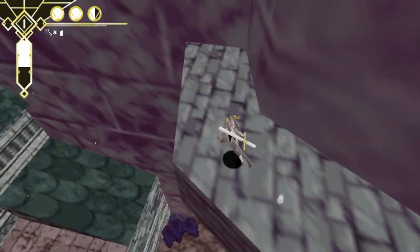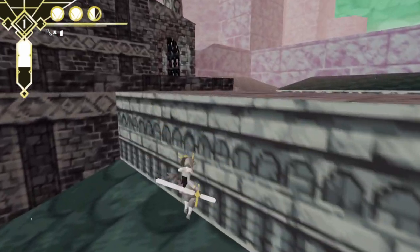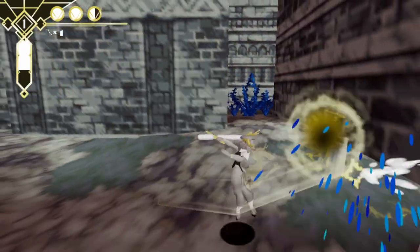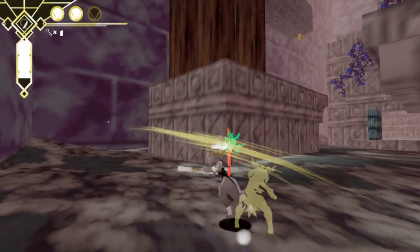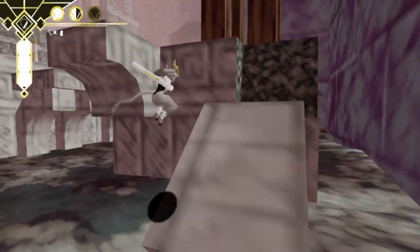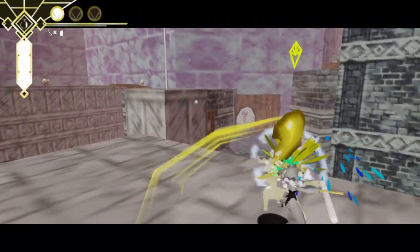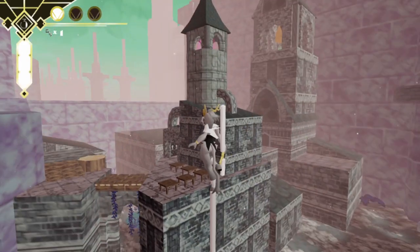I can't get to that roof. I really need to destroy that thing. Let's get rid of this finger and then try and figure out where we're going next. I was trying to do that without taking a hit but that's fine. I should also probably make use of the targeting system more now that I know it exists.